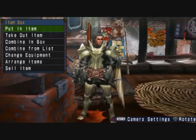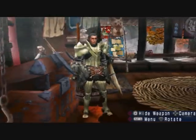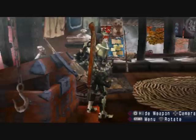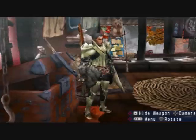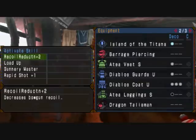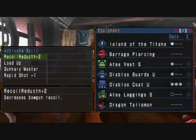I'll rip through this reasonably briskly because there's a lot to cover. First, this is the armour set you're going to be using. The gun is the Island of the Titans, which is the ancient silent light bow gun — make sure you put a silencer on when creating it. The parts we're using are the barrage piercing, which you get from a B rank on your training. Recoil reduction plus two in conjunction with the silencer means you hit the weakest level recoil, so you'll fire crag and cluster shots without any recoil at all.